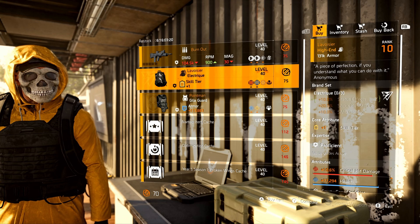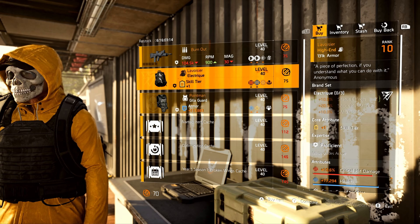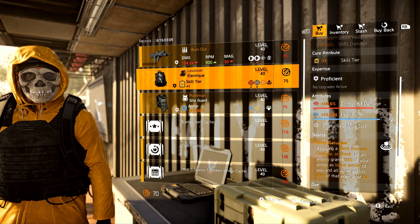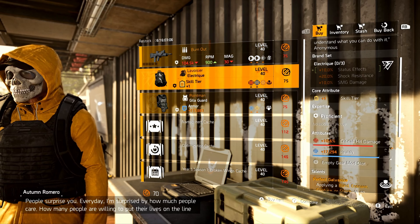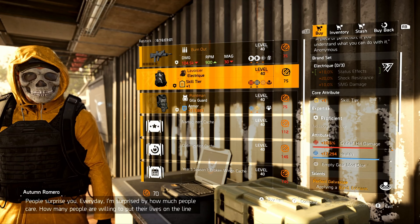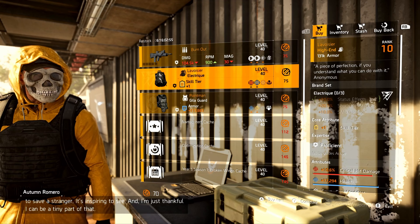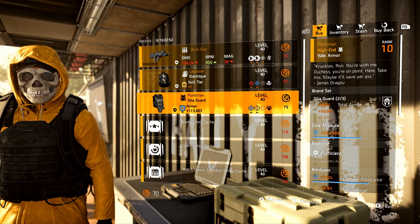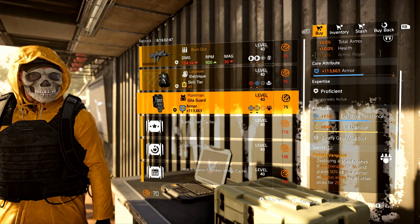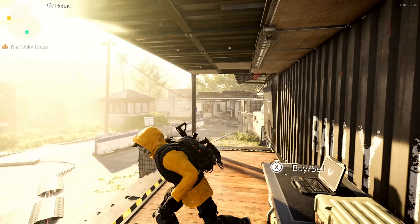Next is the Lavoisier — the named electric backpack with Perfect Galvanize — it comes with crit hit damage and health. I want to switch the skill tier off for an armor core, and having that health on there is a red flag for me. And then finally, we have the Point Man — the named Heligard chest piece with Perfect Vanguard, and it comes with explosive resistance and skill damage. No must-buys from that vendor. Even the Burnout, it's not my favorite weapon, to be honest.